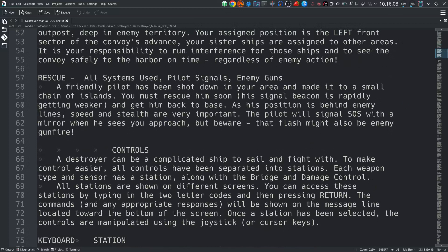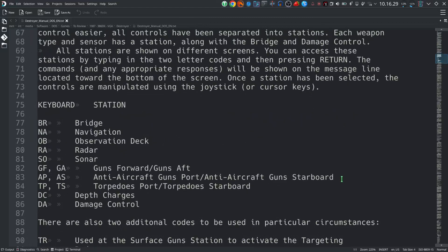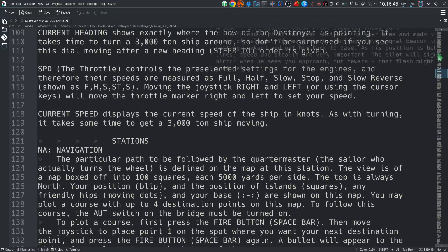Apparently you move around different areas of a ship depending on what that ship has to do. Controls: a destroyer can be a complicated ship to sail and fight, so all controls have been separated into stations. Different stations include bridge, navigation, observer, disk, radar, sonar, guns, forwards, anti-aircraft guns, torpedoes, depth charges, damage control, and helm. It's a proper manual — you'd typically print this out and have it sitting next to you while playing. Back in the old days we used paper a lot.